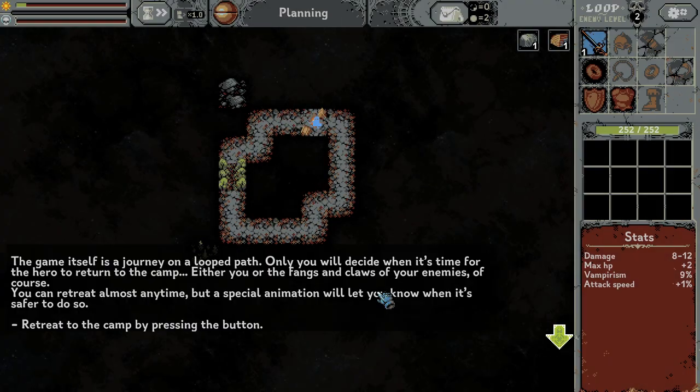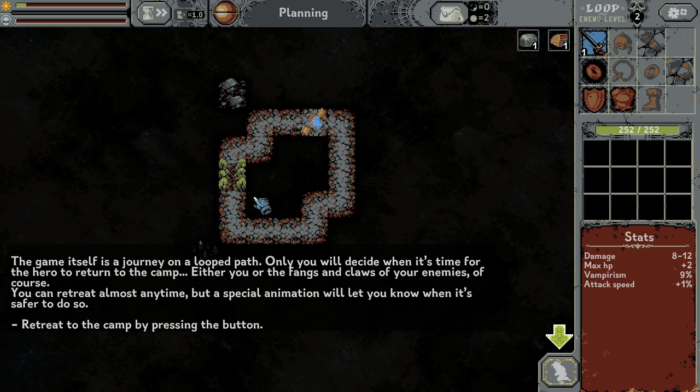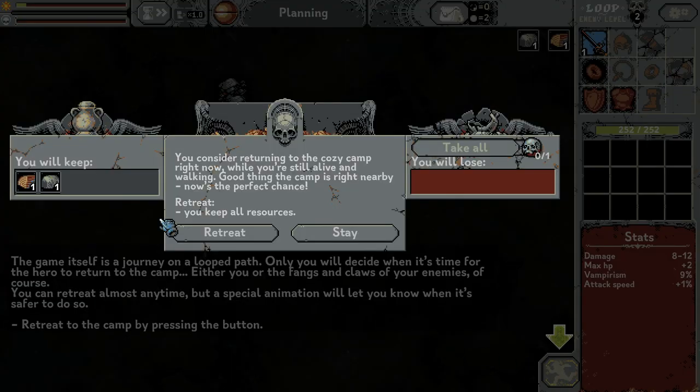Yes, so that was the first loop. We have full HP. Okay so we can go to our camp with this button, and we can do it when we want to. I will keep those resources and I will lose nothing. You should consider returning to the cozy camp right now while you are still alive and walking. Retreat — you keep all resources. Okay so I guess retreat is the good option.